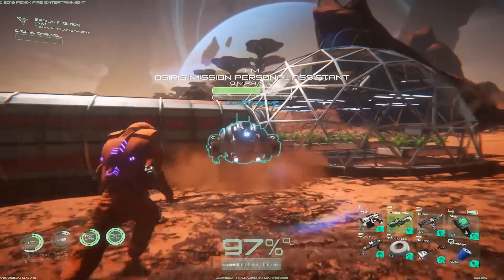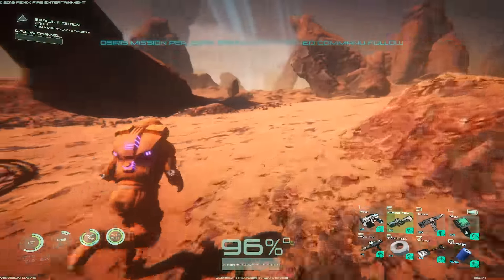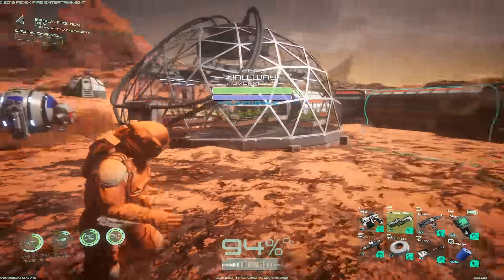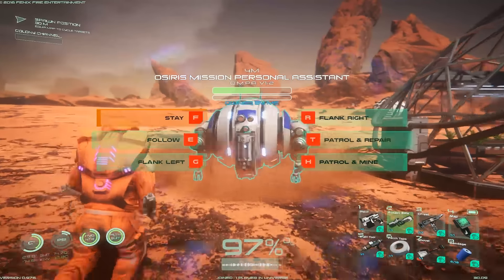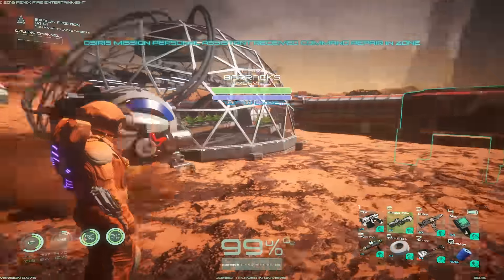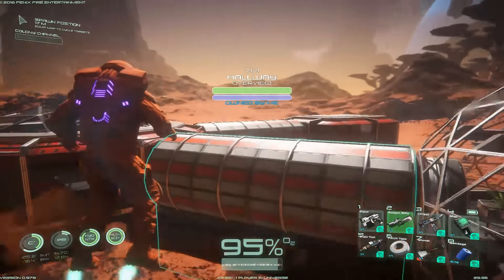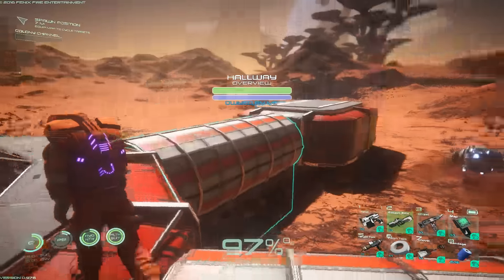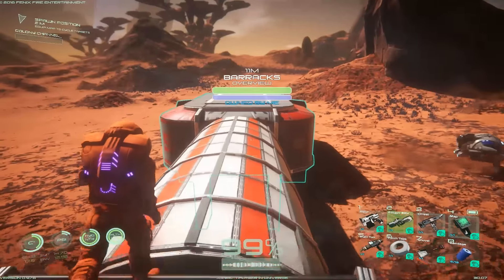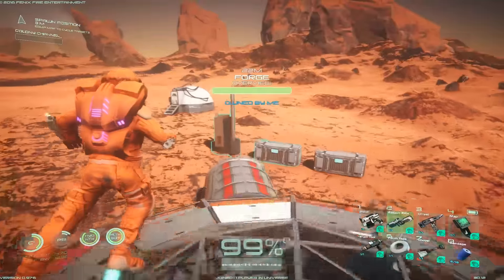My little robot guy keeps getting stuck everywhere — his pathfinding is just very, very dumb. He doesn't know how to go around a building. I'm going to have to set him up for patrol and repair over here, because I'm going to have my save points set up in the barracks. The barracks is actually a lot smaller than I expected — I thought it was a bigger building. Our hallway and everything is done and properly sealed.